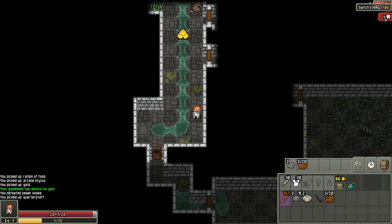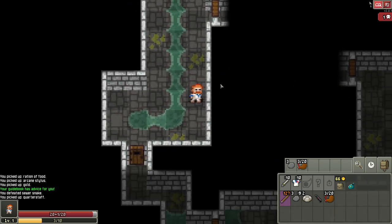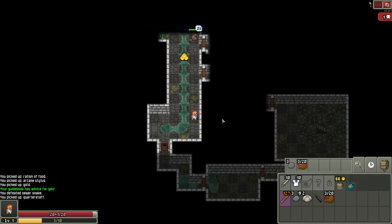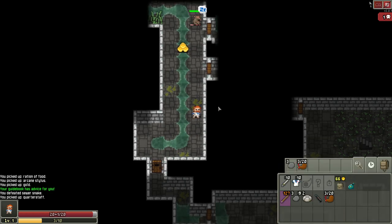If you see this little enemy icon, there is an enemy in sight — so if you're zoomed in too tight and miss it, you'll know to zoom out. The rat is sleeping right now, but every turn we take in its vision it has a chance of waking up.